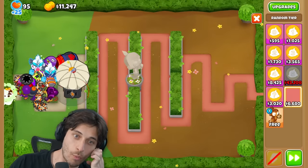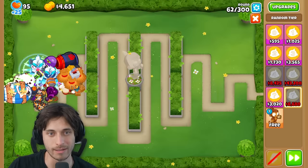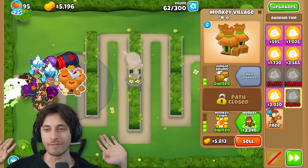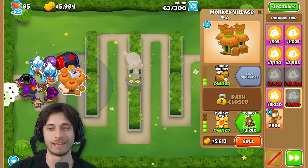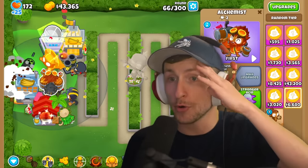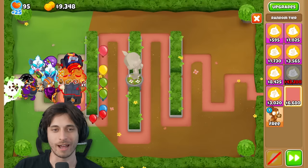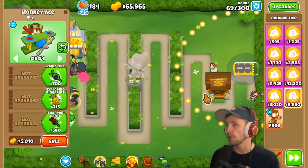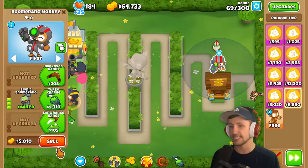Saber gets Permabrew - a T5 Alchemist - which is great. The narrator is accumulating tons of money-making towers. They get a Monkey Bank, then Merchant Man, then Jungle Drums and Monkey City. Both are now extremely well-funded with money-making infrastructure.